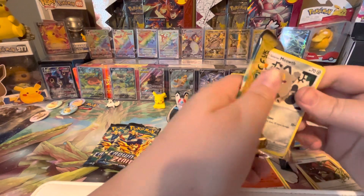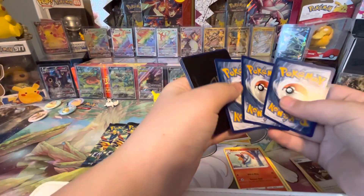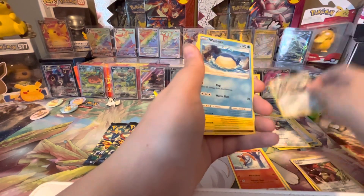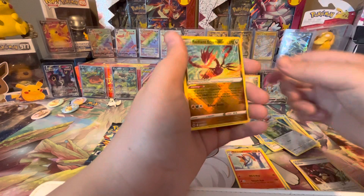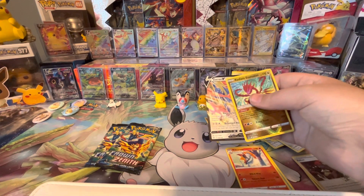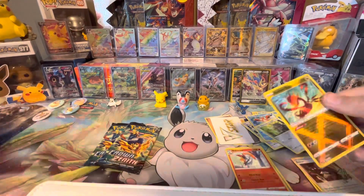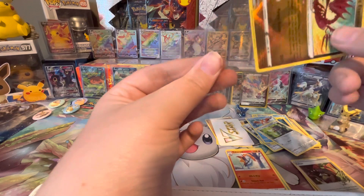Third pack — haven't pulled anything yet, hopefully we can get something. Code card. Got V-Star Marker, Pincurchin, Rare Candy, Bisharp, Galarian Meowth, Whalmer, Shinx, Corfish, Ponyard, Radiant Eternatus, and Zacian V. We need two sleeves for this pack. First we'll sleeve up the Zacian, and now we'll sleeve up the Radiant Eternatus. I already have this Radiant Eternatus so I'm using a normal clear sleeve.